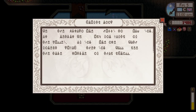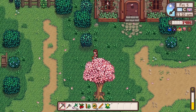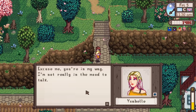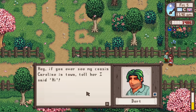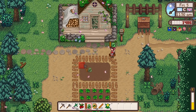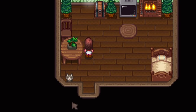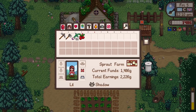Let's go investigate the rat problem. Off to Ridgeside now, or should I plant these first? I probably should. Oh hi Isabel - excuse me, you're in my way. 'I'm really not in the mood to talk.' Why has she become a new Haley for me? 'Hey, if you ever see my cousin Caroline in town, tell her I say hi.' Why don't you tell her yourself? Let's plant our vegetables.